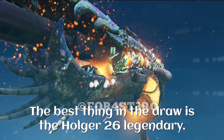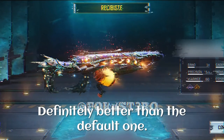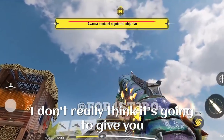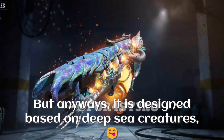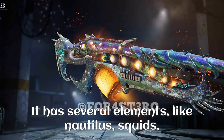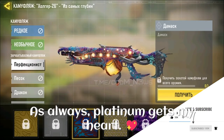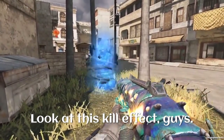The best thing in the draw is the Holger 26 legendary — this is the very first legendary variant for the Holger, and it has a really good iron sight, definitely better than the default one. Unfortunately, we do have a couple of epic skins with a similar iron sight, so I don't really think it's going to give you an extra advantage. It is designed based on deep sea creatures, maybe some ancient ones just like the character skin, with elements like nautilus, squids, oysters, and possibly whales. This is how the gold, platinum, diamond, and Damascus camos look with this skin — platinum gets my heart, but diamond looks pretty good too.